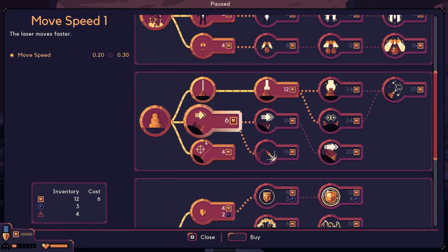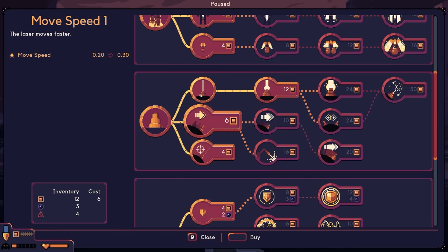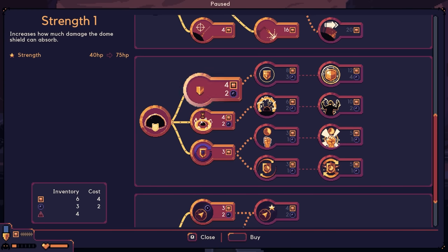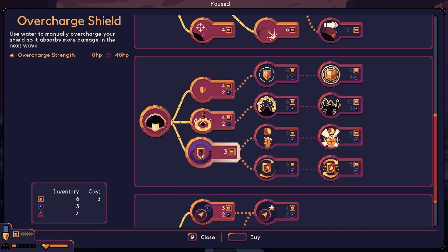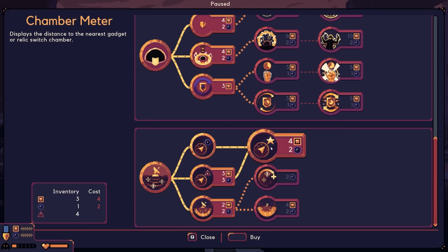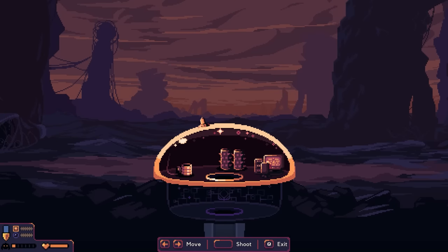Checking laser upgrades: move faster costs six, shows targeting, and a damage increase we can afford right now. Speed feels like our biggest issue though, so getting that. Also looking at shield upgrades — increasing how much damage the dome shield can absorb. Considering electro blast too. Planning to get cobalt meter, then water meter to find more water, then the chamber meter showing distance to nearest gadget or relic switch chamber. Moving much faster now — this is nice!